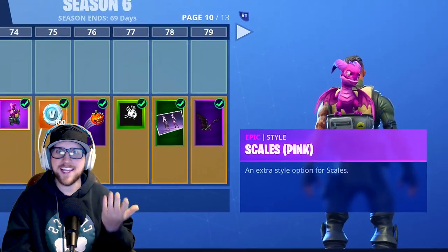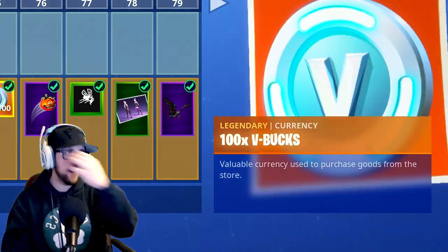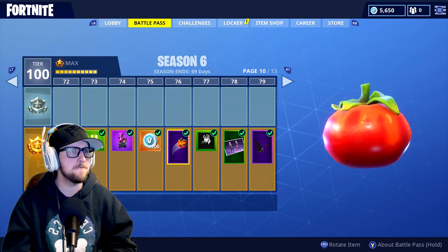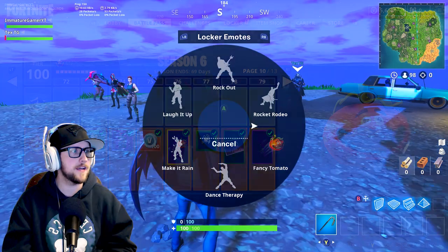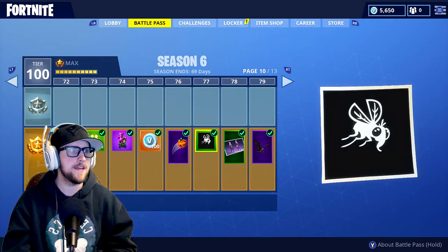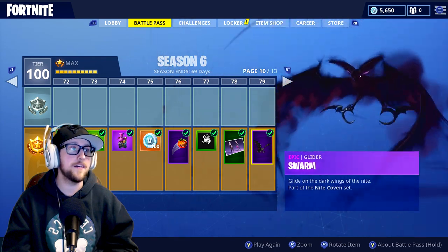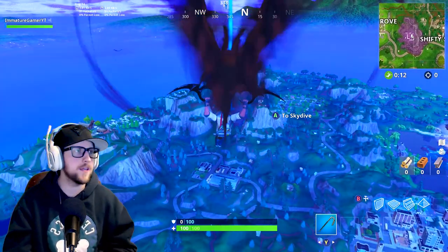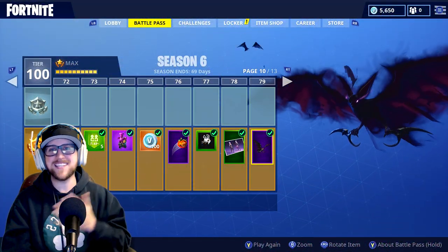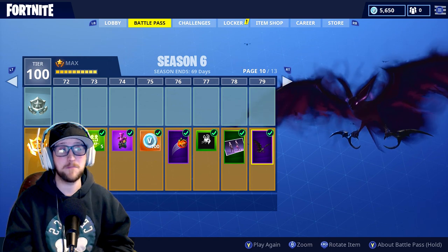Then we have a pink dragon back bling — already talked about that. And then a new toy called Fancy Tomato. Here's a new loading screen, and here's a new glider that obviously goes with that new female hero character — this glider is dope. Last season was kind of so-so on the battle pass stuff you can unlock, but so far this season it's pretty sick.